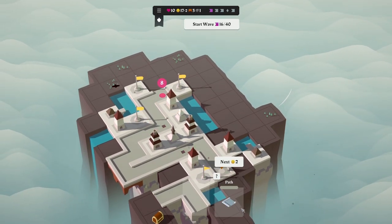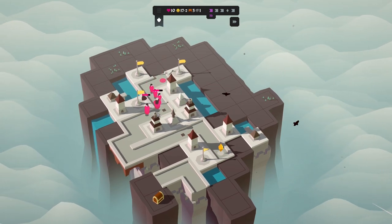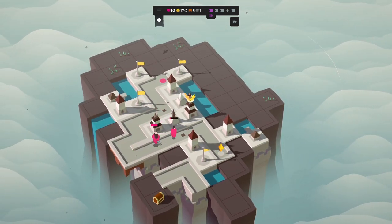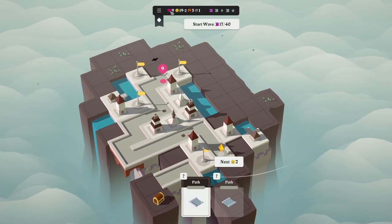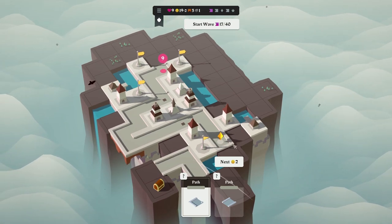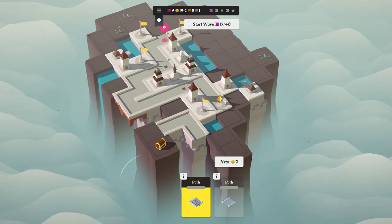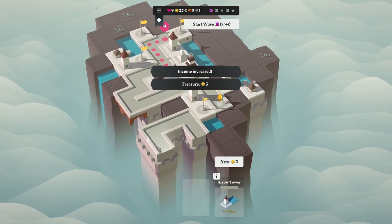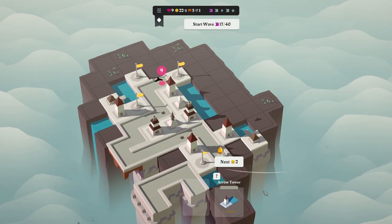Wave 16 brings the big beardy lads — quite difficult to kill. The spike trap gets some hits but a big lad gets through, causing a point of damage. We're down to nine health on wave 16. We spend money on path, place it near the treasure chest, and on the very next card we put a path tile on top of the treasure — income increases and we get five gold. It didn't feel worth the effort, but okay.